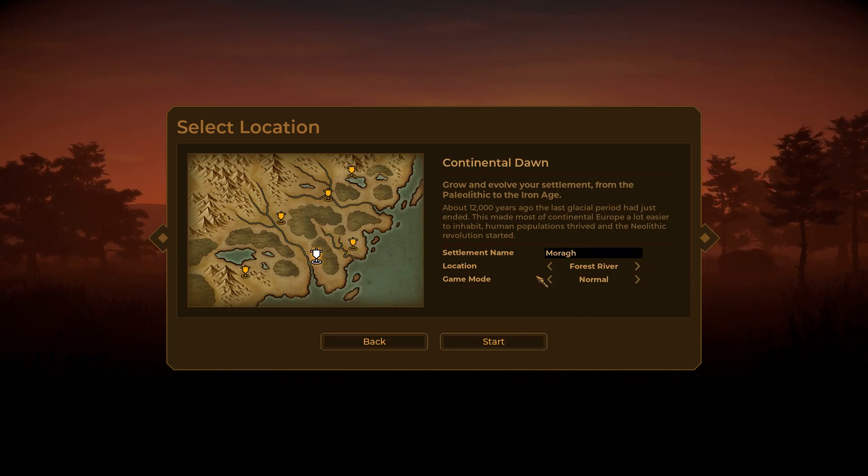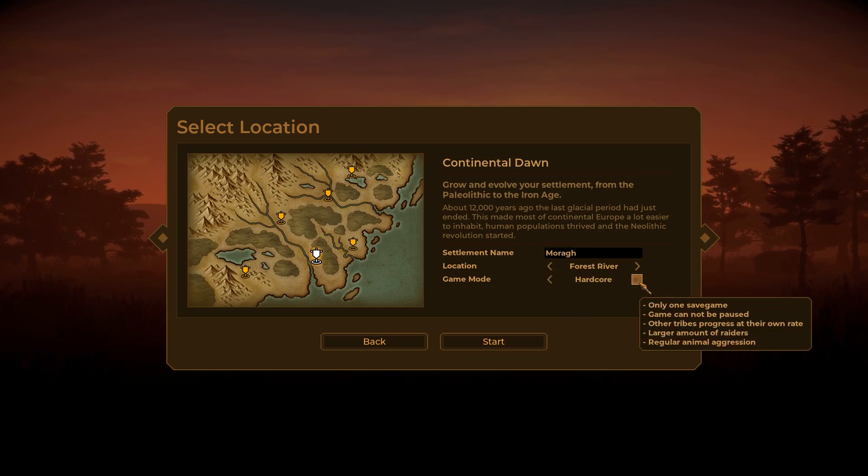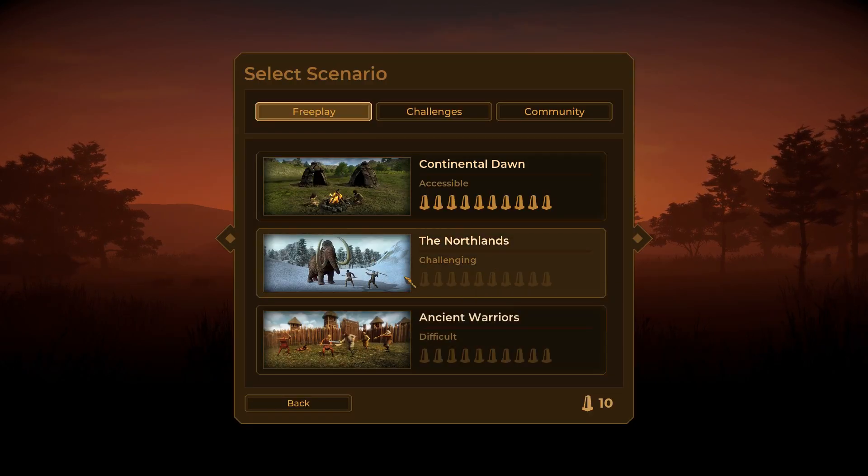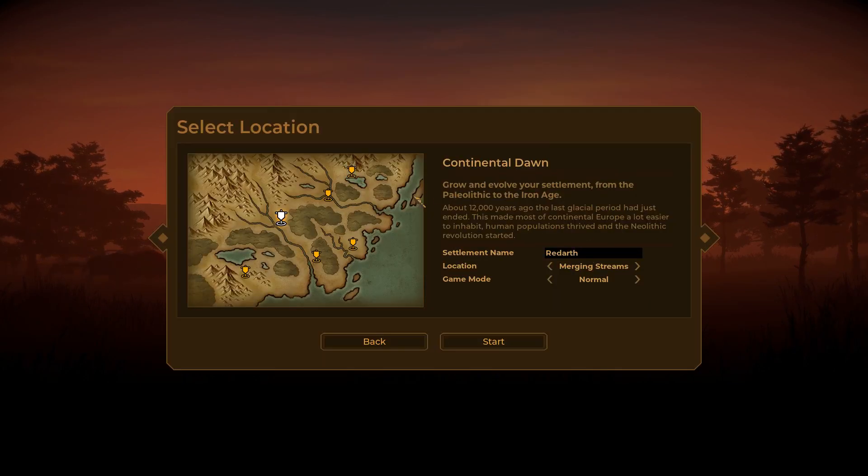So we are going to have normal game mode. We can have Hardcore as well, but we are going to save Hardcore for the Northlands, which we will be playing after this one. To start off: Continental Dawn, normal, Forest River, and we are going to call our settlement Waze Rock.